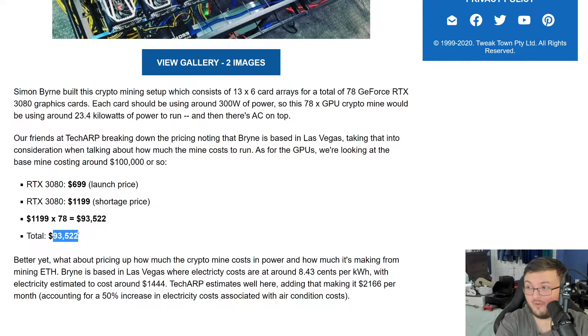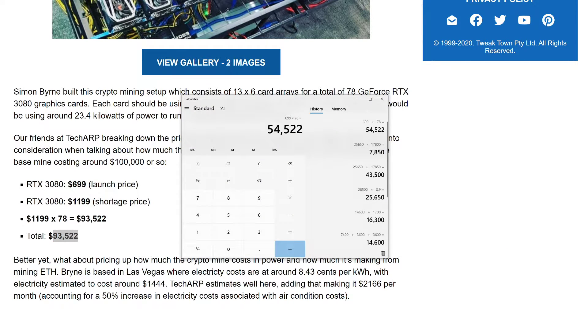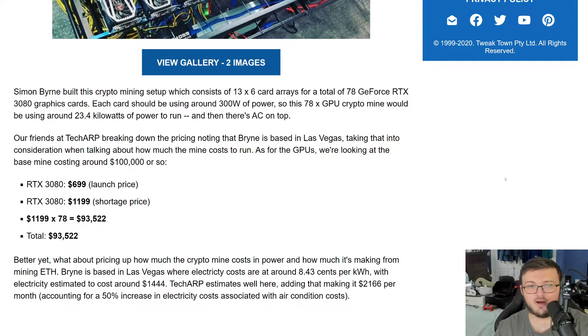The shortest price — the scalper price — is of course $1,199. $93,000 is how much they have the total listed for. But that's not right because we know these are not founders editions; they go for more. Best Buy, for example, has these exact cards for $899. So if we calculate just the launch price, it ends up at around $70,000.